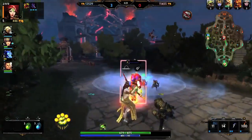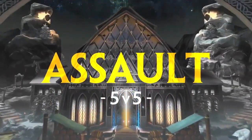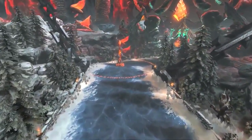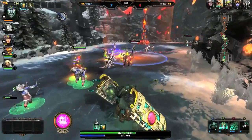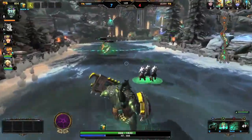It requires a lot of strategy and is one of the more rewarding modes. Finally, we have 5v5 Assault, where players battle on one lane lined with two towers, a phoenix, and a titan on both sides of the map. It's a fast-paced game mode featuring randomized god selection, so it'll keep players on their toes.